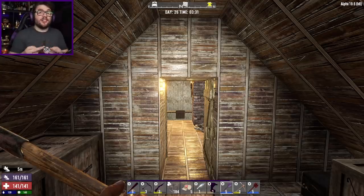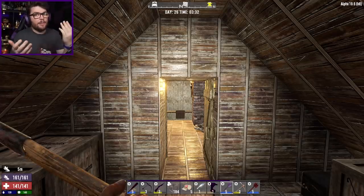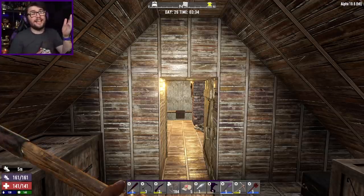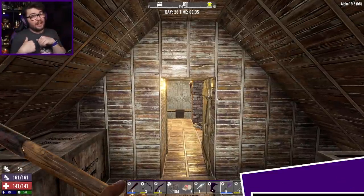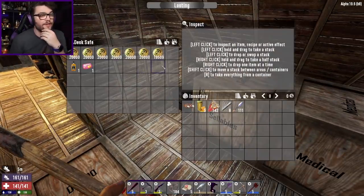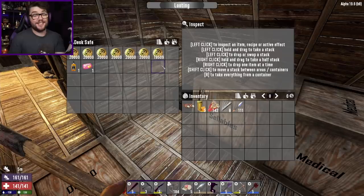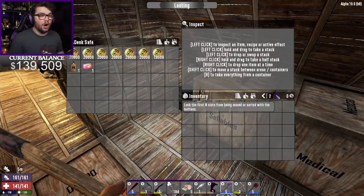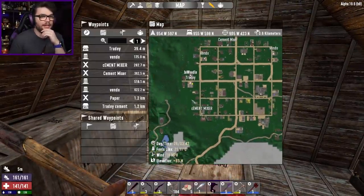G'day guys, my name's Josh, you can call me Jawoodle, and welcome back to 7 Days to Die, where we're back in our millionaire series, trying to get a million dollars as quickly as possible. We're coming in to day 26 - doing okay, doing better than I thought we'd be doing. By the mid-20s, we're up to just shy of 150,000, so we're into the six figures of dollary-doos, which is pretty bloody good. I have some grand plans for today.